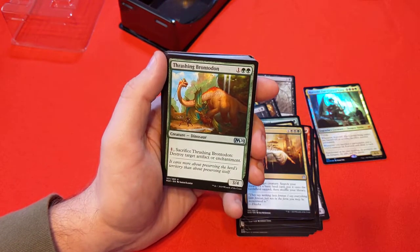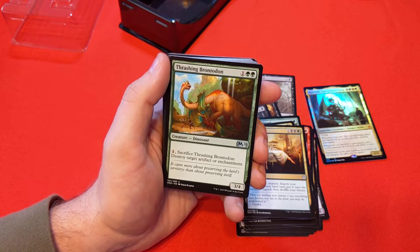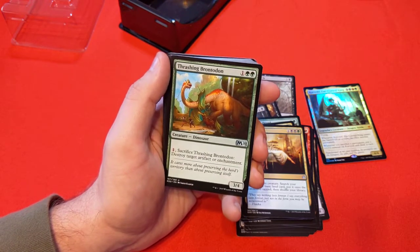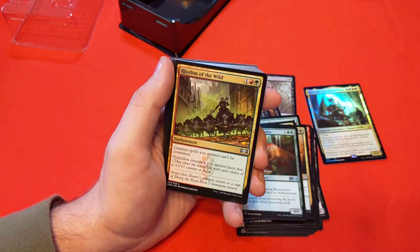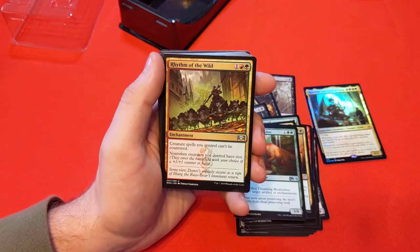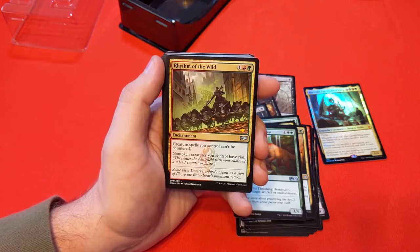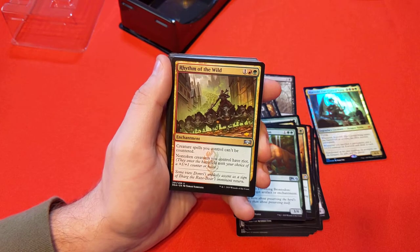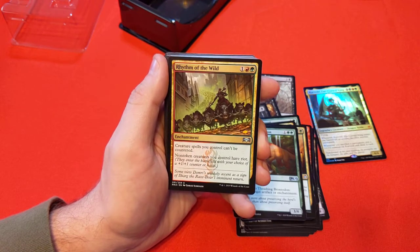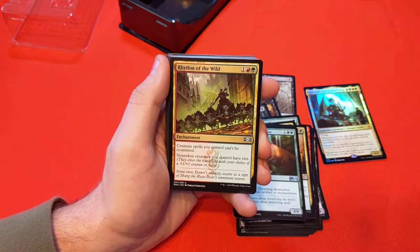Thrashing Brontodon — 1, green/green for a 3/4. One sacrifice to destroy an artifact or enchantment — having answers to those things is awesome and definitely necessary in Brawl and Commander. Rhythm of the Wild — great card. Creature spells you control can't be countered — already amazing. Non-token creatures you control have Riot, so they enter the battlefield with either a +1/+1 counter or haste — make them strong for the next turn or get them swinging fast and early.